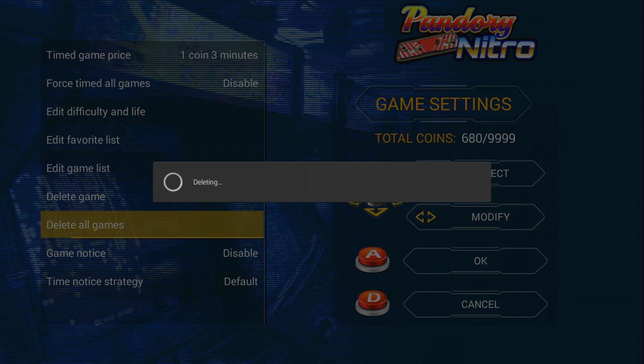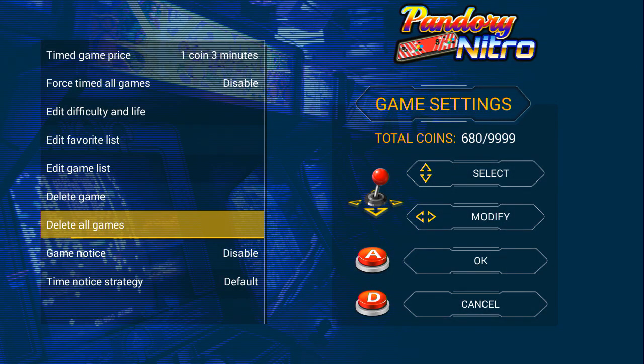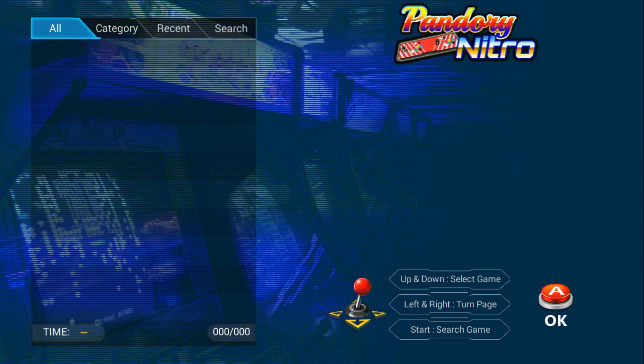Press your A button and it's going to delete all your games — it'll actually take a while to do, so wait patiently. Once you're done, you can turn off your Pandora system and then pop it back into your computer.